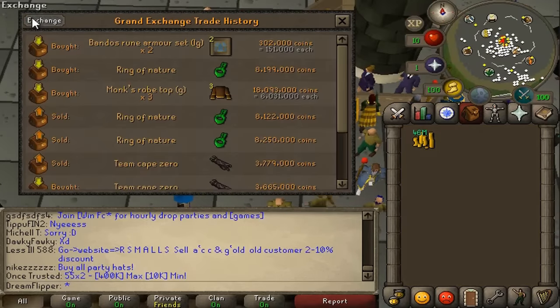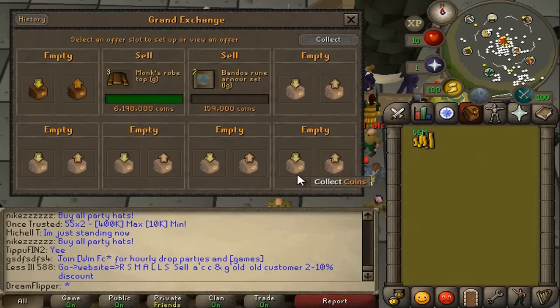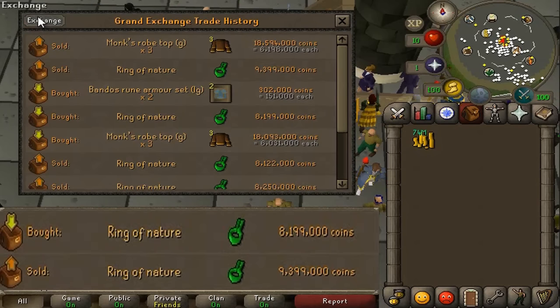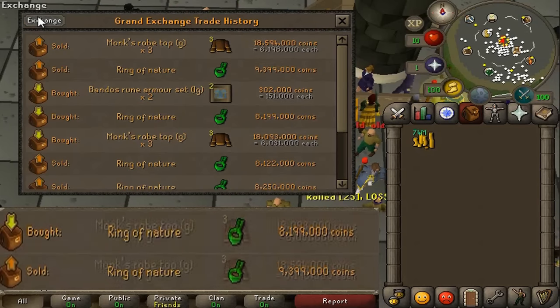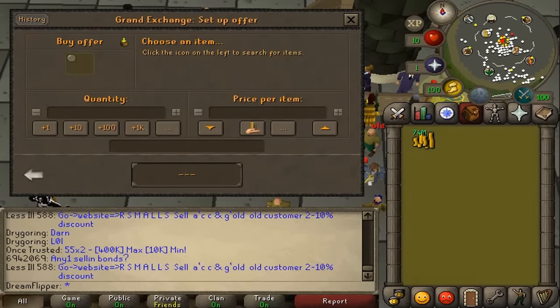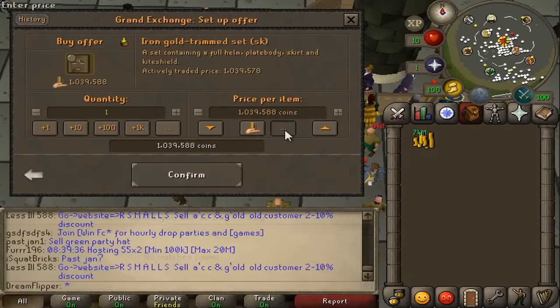We are back. Unfortunately we only bought one of the Rings of Nature, but we did manage to flip it for a 1.2 mil profit — that is crazy! We sold for 9,399k and bought for 8.2 mil. The Monk's Robes profited 501k, which is still pretty nice. The Bandos Armor Sets have not sold yet, but that's okay.